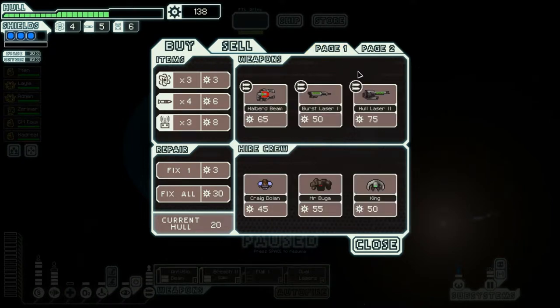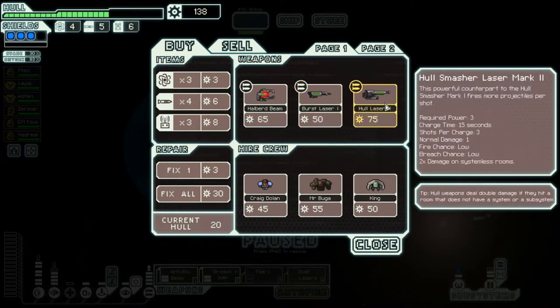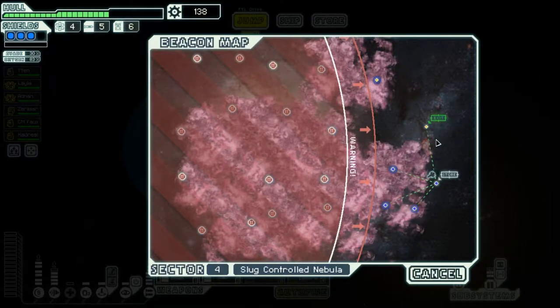Go here to the store — they have a halberd beam. I kind of like halberd beams, I'm kind of biased towards halberd beams. Trying to think what exactly I could use right now. Hull laser two is pretty good. I think we had a hull laser two just earlier though, so I'm going to hold off on buying any weapons for the moment.